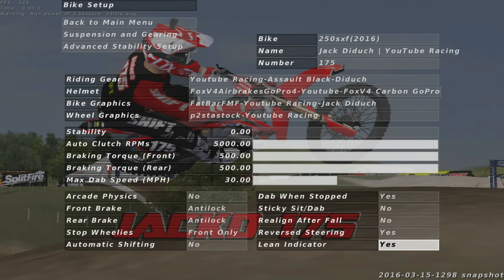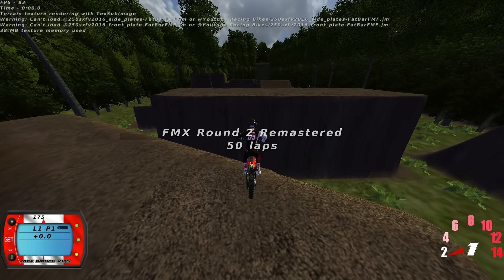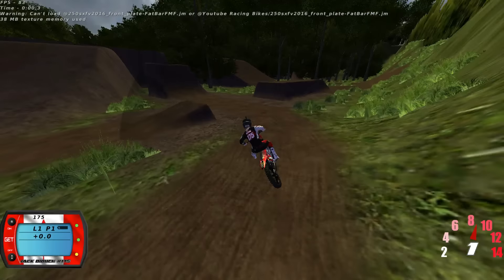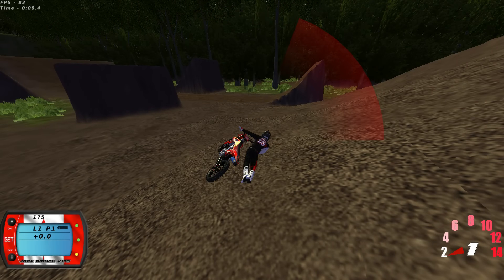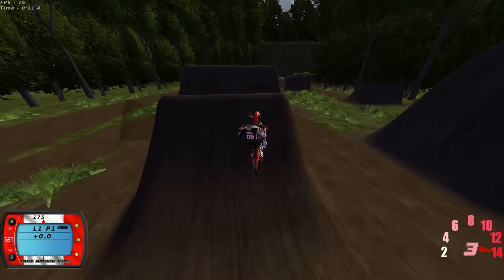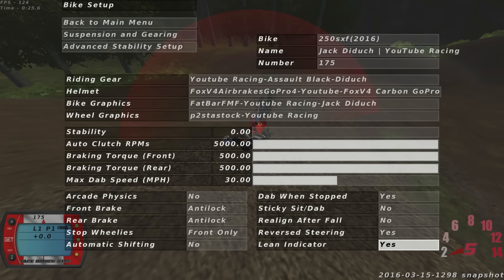Lean indicator — I'll show you what it is right now. Basically, when you turn, it shows a little ring around the edge of the screen. You can see on the left side there's that gray thing, and when you really lean over it turns red. I don't like it anymore, especially when you start throwing whips and doing backflips — it gets really weird. You can see right there when I got upside down it just messes you up a little bit. Let me just turn that off again.